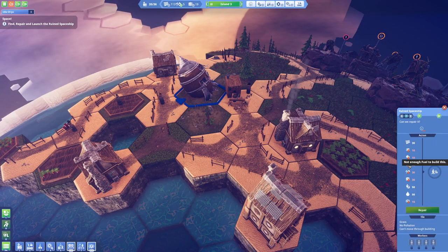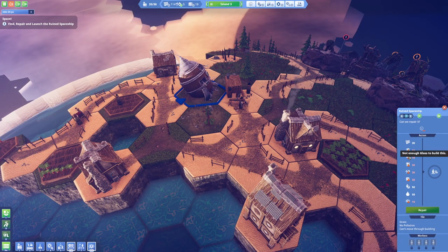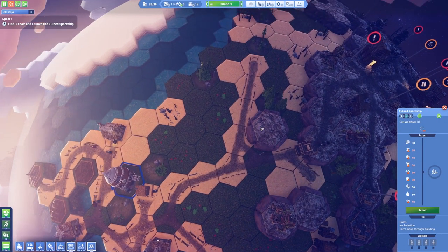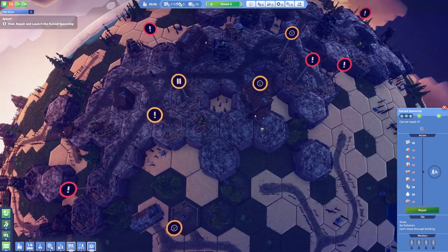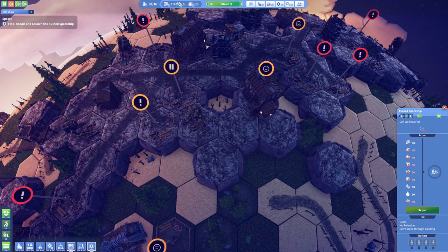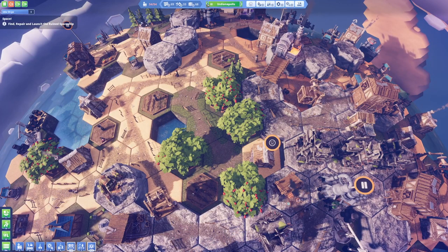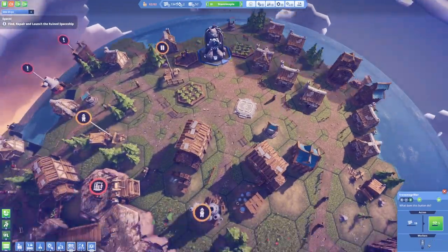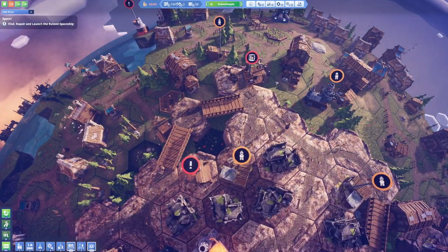Before we're going to be able to do that, we are going to need a lot of tools. What we need right now is going to be power — not enough power to build this. We are going to need stone, tools, oil, glass, and steel. The thing is we haven't really produced any steel around here.